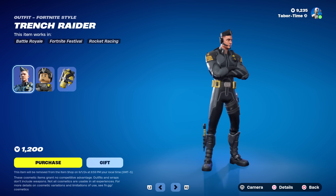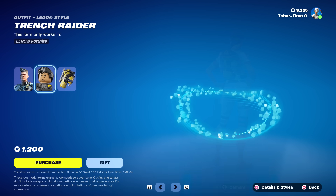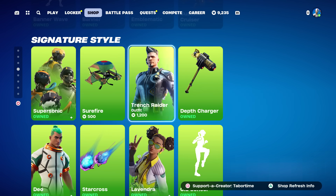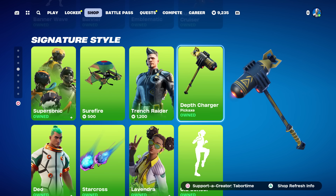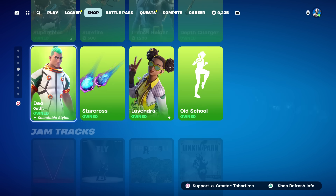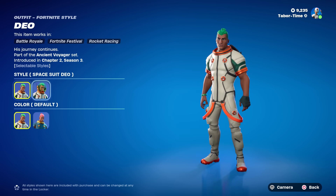1,688 days — no bright colors, no standing out. He's got the Torpedo Tank back bling, and of course he's got a LEGO style. So two super rare items right there. The Depth Charger is rare as well, but it came back not too long ago — 414 days. That was a long time, but nowhere near as rare as these two items.